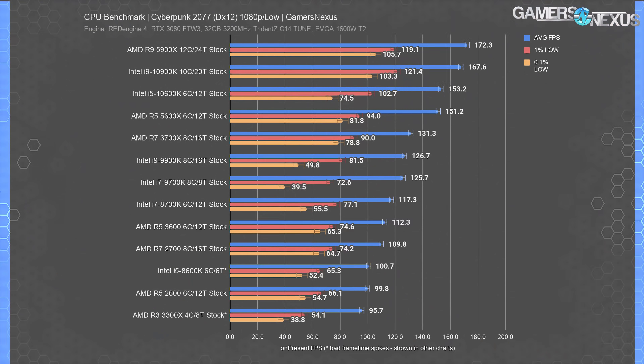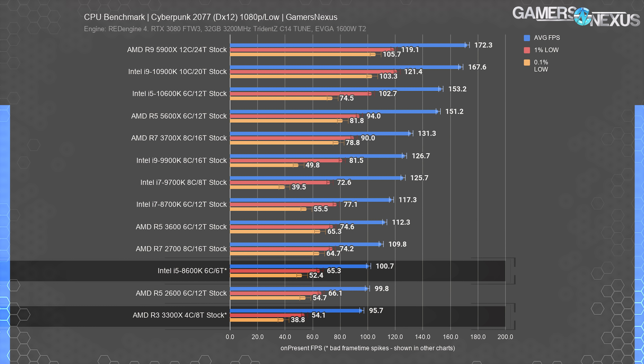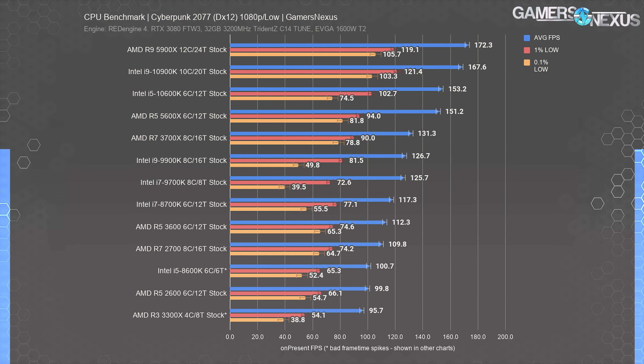Let's get into the benchmarks. This chart is for 1080p low testing — the objective here is to establish a truly unconstrained scaling benchmark for CPUs when unlimited by the GPU. The 5900X ran fastest of all CPUs tested, capping at 172 FPS average, with 119 FPS for 1% low and 106 FPS for 0.1% low, leaving little indication of any sudden stutters. The 5900X outpaces the 5600X by 14% in average, which starts a trend of cores seemingly providing value beyond just clock differences.